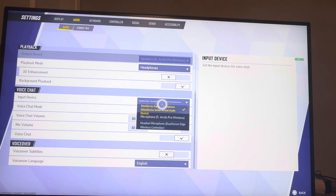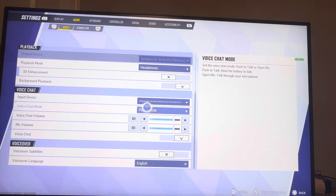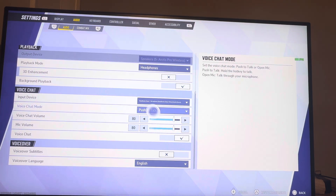Make sure you have the right input device. If you have two of these and that doesn't work, try your other input device — see if that works. You might have push to talk on, so make sure open mic is on if you don't want to do push to talk. Make sure your chat volume is up so you can hear other people, and your mic volume is up too. You can also change this externally on your PC and console as well, and make sure voice chat is checked.